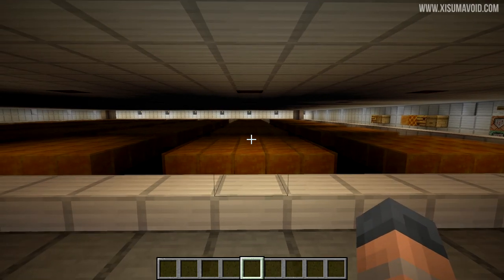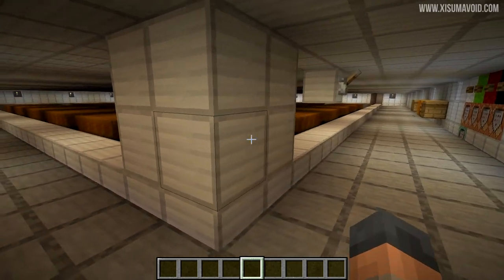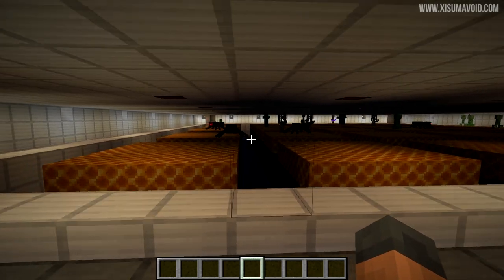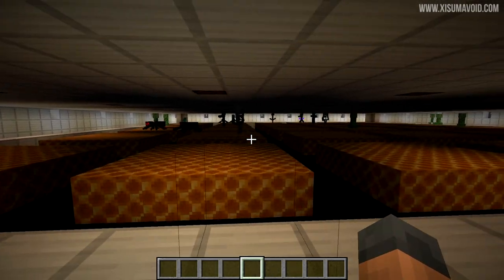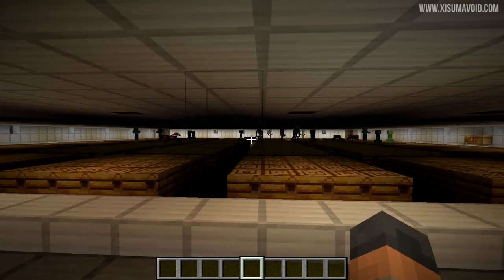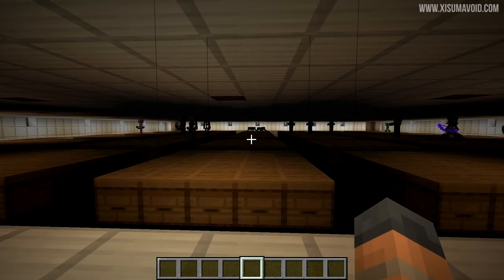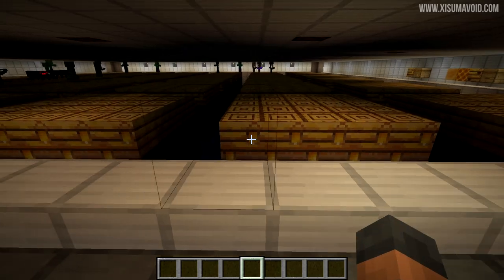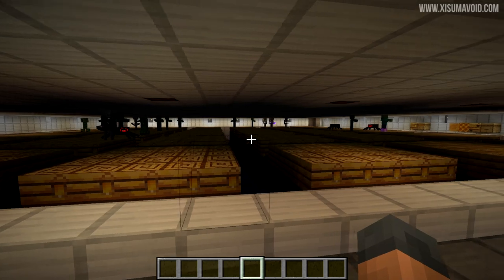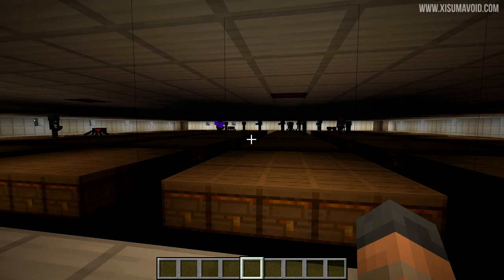We have no spawns on the honey block, which is no surprise because it isn't a full block on all of its sides and mobs like flat surfaces to spawn on. The honeycomb block, however, is a full block and mobs are perfectly capable of spawning on top of it. Mobs are also spawning on top of bee's nests and beehives, and no surprises — a beehive full of honey can have mobs spawning on it too.